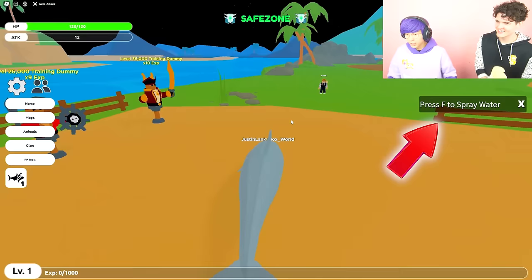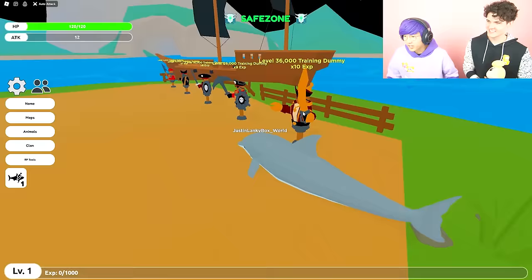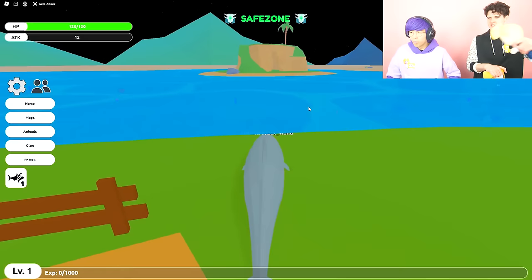F to spray water? What if I spray water? Oh, dolphin oof. So can I train here? No, I can't. Maybe as a human — I don't have enough. Yeah, because then you can punch and stuff. So now we're a dolphin. This is so cool!